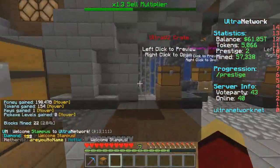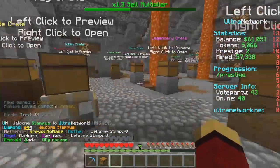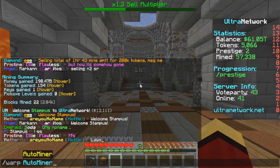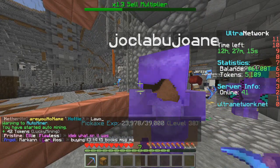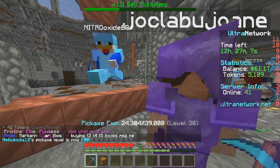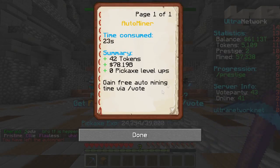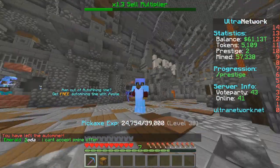The economy is actually pretty good from what I've seen so far — not overly inflated. There's also an auto miner feature, so you can just hold your pickaxe, go in, and it starts auto mining. You have to get auto miner time, which you can get through voting — you get like five hours, so it's not that hard. You can just AFK and get free tokens, money, and other things.